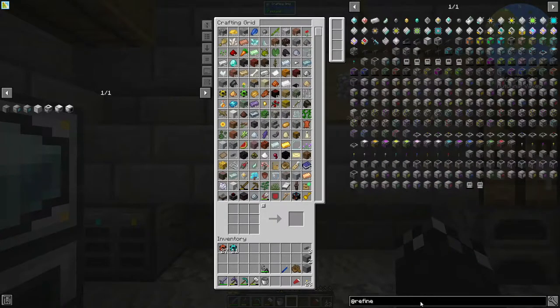Someone mentioned putting everything into refined storage. In refined storage you have fluid drives as well. In terms of fluid storage, I don't know whether 4000 is a lot — really unsure. The sizes go: 64k, 256, 1024, and then 4096. So I'm guessing it goes on millibuckets, so if I make a 64k fluid storage disk, we'd be able to hold 64 buckets of liquid in there.